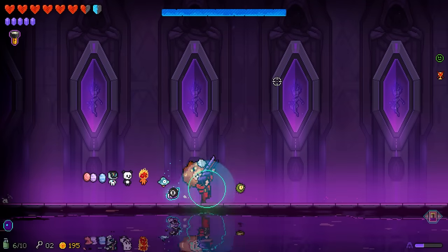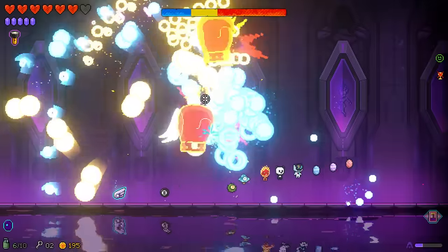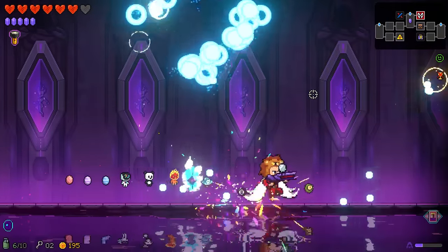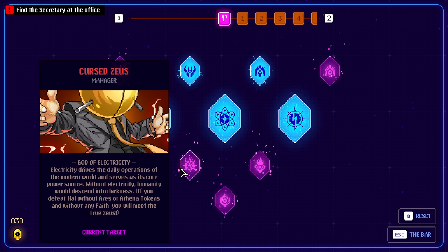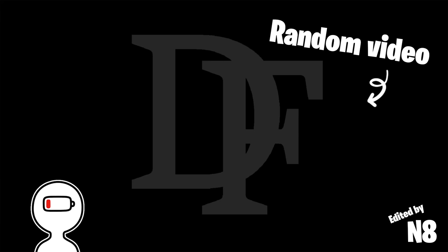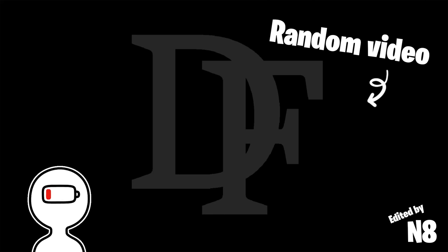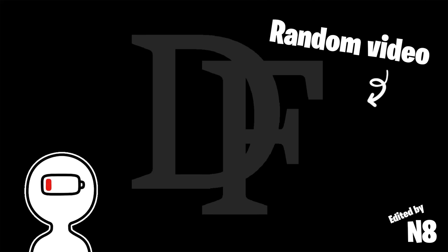I guess we'll just fight Athena. Probably not going to be the hardest fight we've ever had — not the easiest either, but not the hardest. She hit me with something pretty hard already. We take a lot of damage every time we do get hit. We do get hit quite often, but I think she's dead. Ultimately not that bad. We have wings now too — we can fly. I'm not even sure when or where that happened, but we did it. Reading this: if you defeat Hal without Ares or Athena tokens, without any faith, you will meet the true Zeus. I thought I just did that, but I didn't see him.